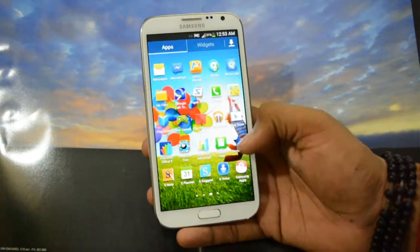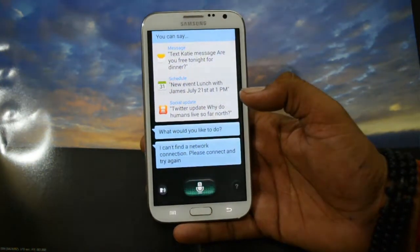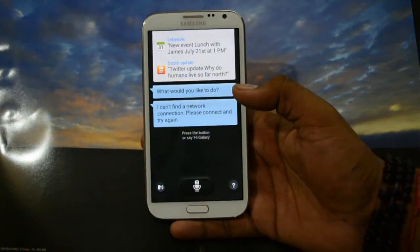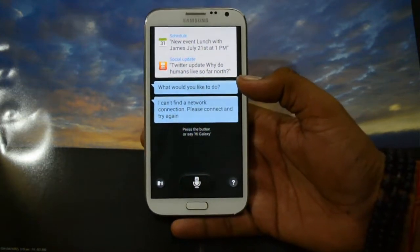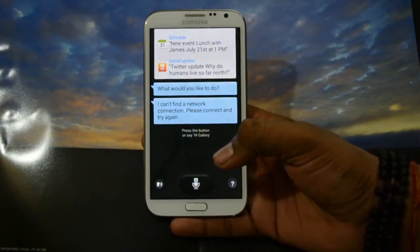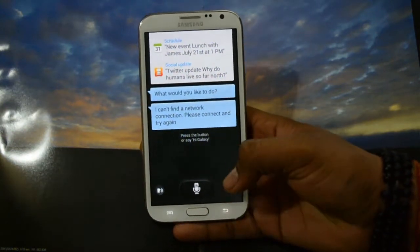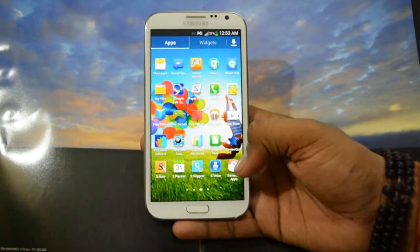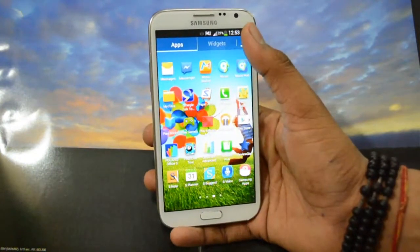The S4 features are really good as I have tested and used them. It says it cannot find a network connection — I haven't connected it to Wi-Fi as I don't want my messages to be changed. The next thing is Samsung Apps — the logo has been changed and the interface is now a little more fluent, though my Wi-Fi is not working right now.